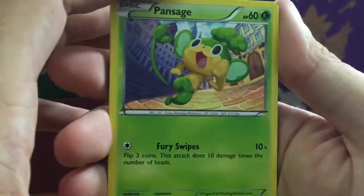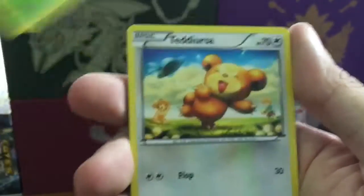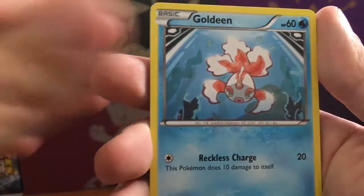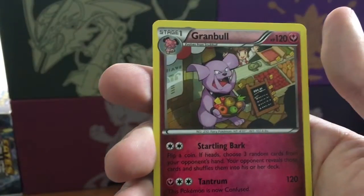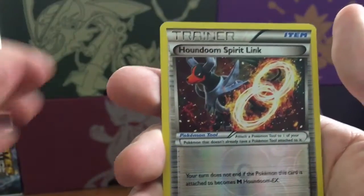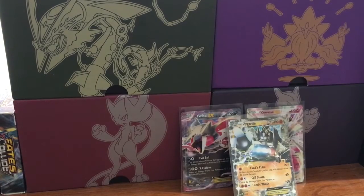Breakthrough pack: Pansage, Ralts, Scatterbug, Teddiursa, Goldeen, Kirlia, Parallel City, Granbull reverse, Houndoom Spirit Link - and the rare is a regular rare Smeargle.